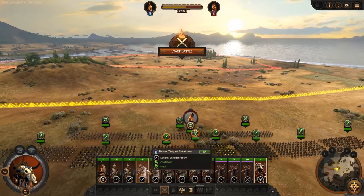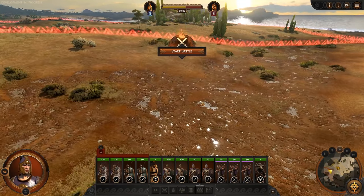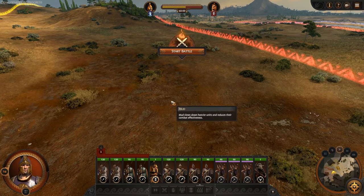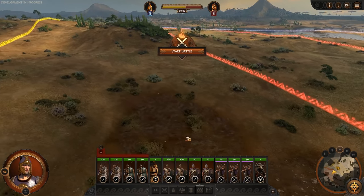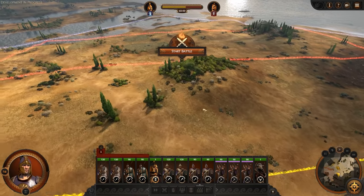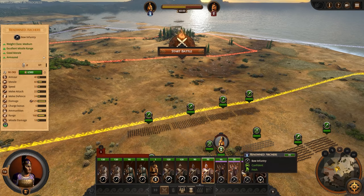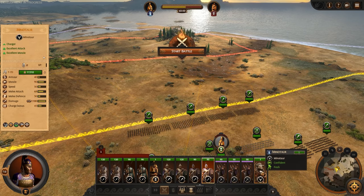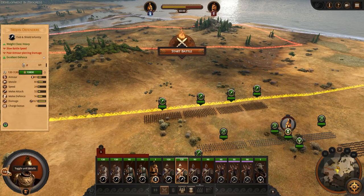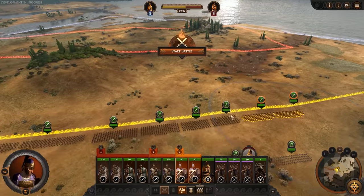Let's get these guys deployed. We want a solid center with our spears and we want to avoid the mud over here. I tried to draw the Trojan heavy units through it in my Achilles video because mud slows down heavy units and reduces their combat effectiveness. We want to try and fight them over here, push in around this hill and avoid that muddy area. We'll place Hector's Chosen on the right just in case they get stuck in the mud.